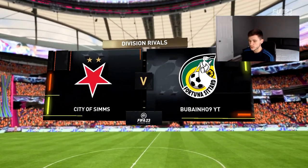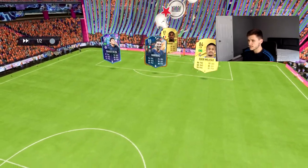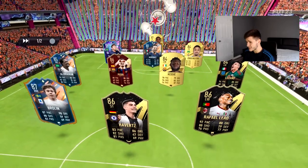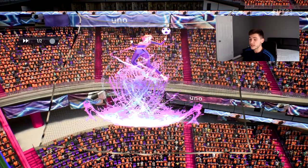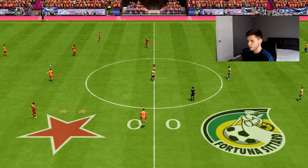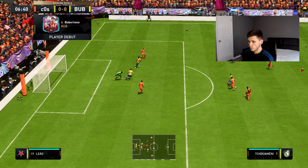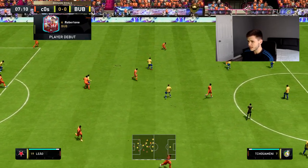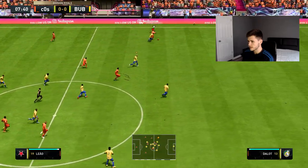Here we are jumping into the very first game using Lucas Roberton. The opponent has Thiago Silva, Marquez, Eder Militao, Pedri, Brolin, Kessie, Lozano, Havers, Rafael Leao — a very, very strong team and a great test for Roberton. Early on, Muller attempts a power shot and Roberton has a decent attempt but it went really straight — I probably should have just passed the ball there.